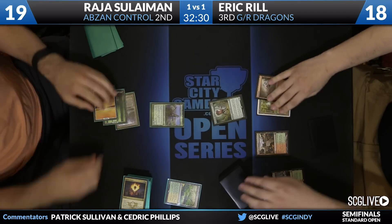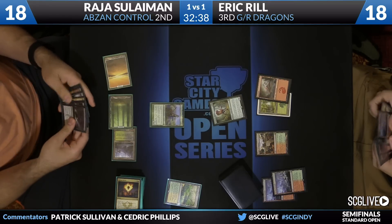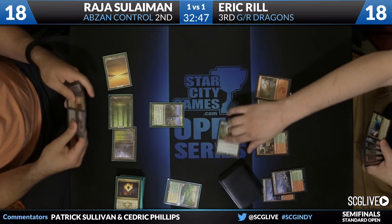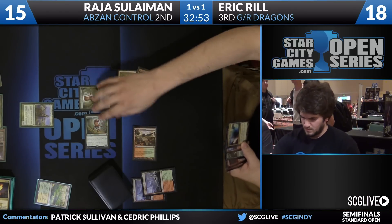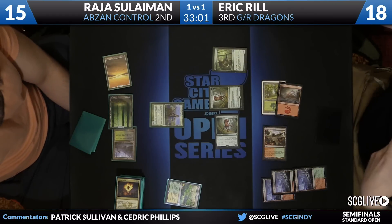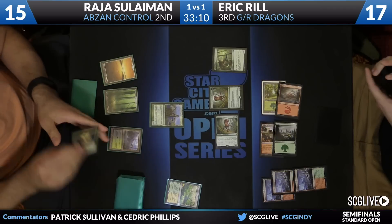Courser — that's the card that gets played. Abzan Charm on top of the deck. Reel will take a draw step. Some awkwardness on the colored mana situation over there on Raja's side. It is tough right now — no double black with Drown and Hero's Downfall in hand. Deathmist Raptor number two here for Reel. He'll sacrifice the foothills to play an Elvish Mystic. Pass the turn back. Reel going to search up a basic forest.